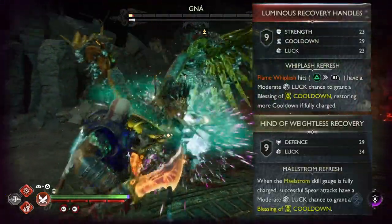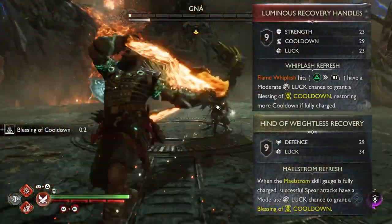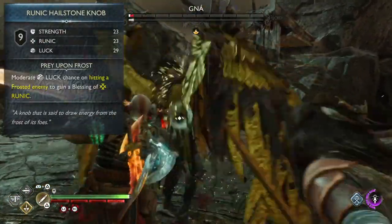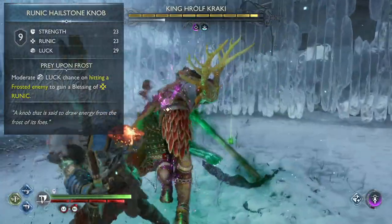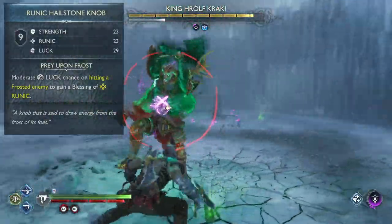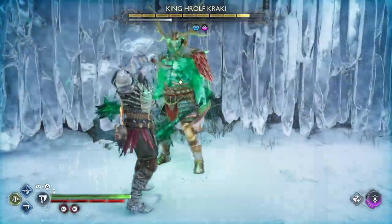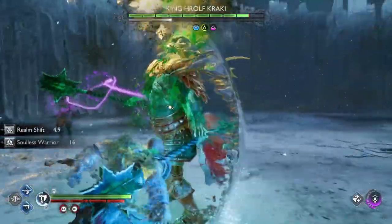Quick walkthrough of other items. Luminous recovery handles and weightless recovery hand are great options. Stats are good and both will help to recover talisman much faster. For the axe I personally like the runic knob — it provides good stats, and because I also use the Muspelheim enchanting set, it will give an extra boost when the perk procs. Handle of 9 Realms is also a solid option, but otherwise it is just for stats. For the shield, the two best options are Dauntless Shield for cooldown or Onslaught Shield for luck — choose the one you prefer more.